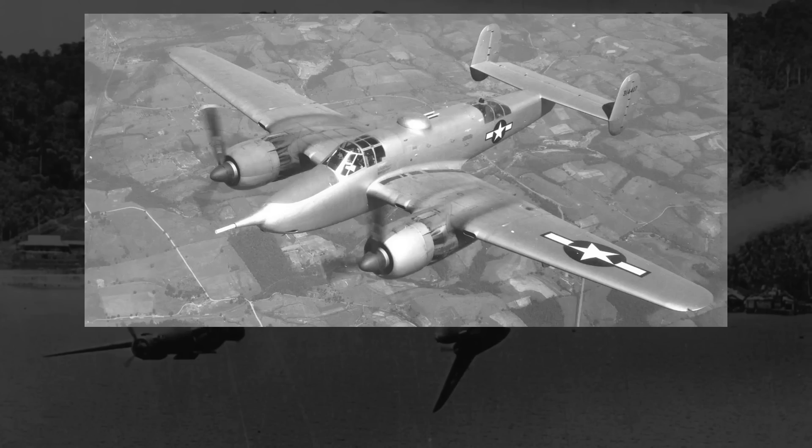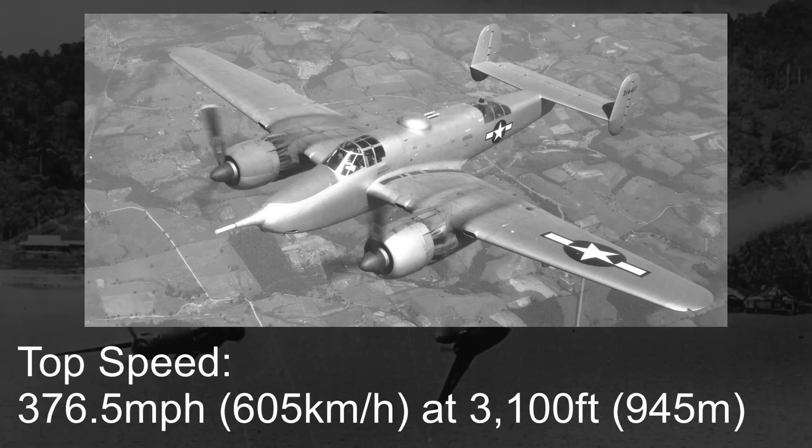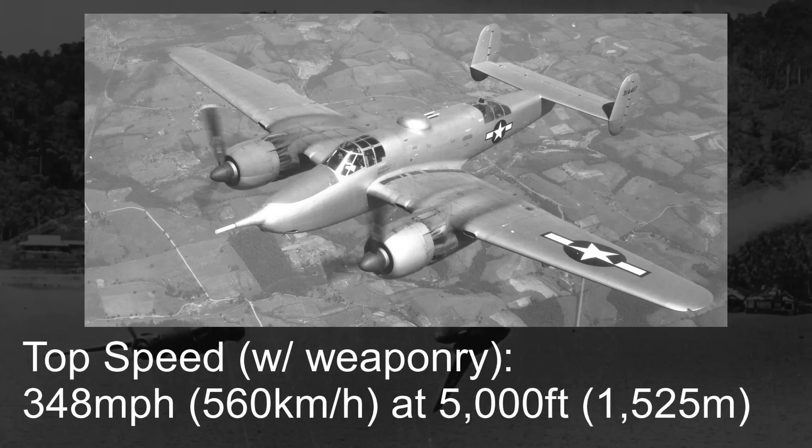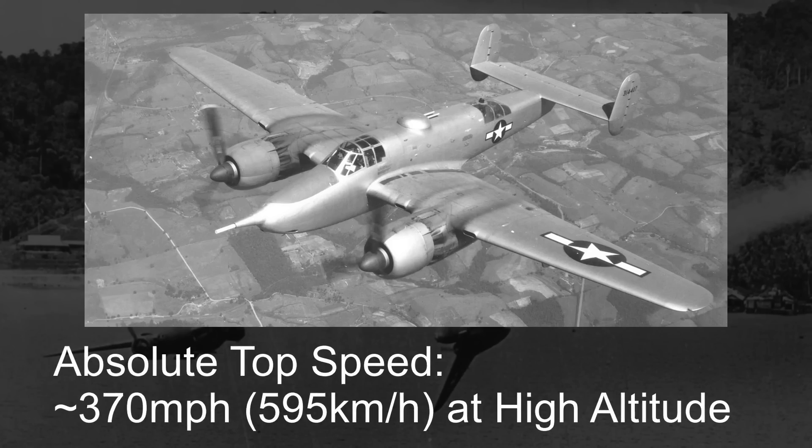At a relatively low altitude of 3,100 feet, the XA-38 would hit a top speed of 376.5 miles an hour. While I can't confirm, I do suspect that this top speed was achieved with no active or simulated weapon load, as the listed combat top speed at 5,000 feet was 348 miles an hour. But regardless, for a plane its size at lower altitudes, such a top speed was simply outstanding. And as that top speed would increase upwards of 370 miles an hour at high altitudes, it is very much possible that the XA-38 could have still ended up serving quite well as a bomber destroyer. It had both the speed and the weaponry.